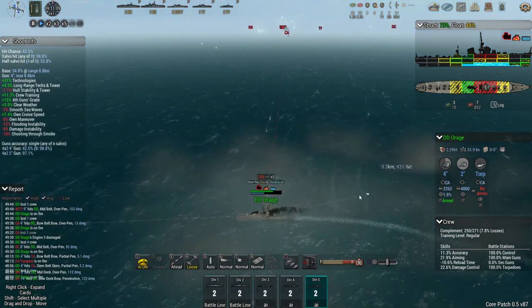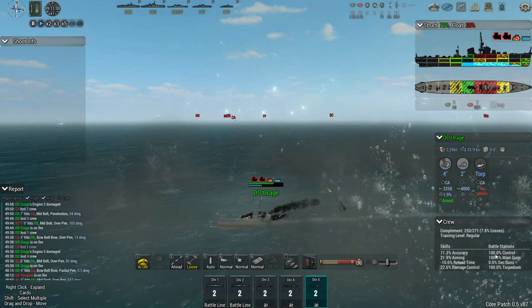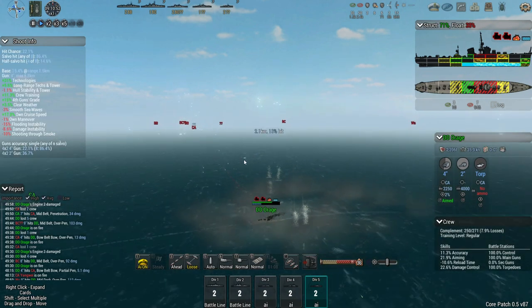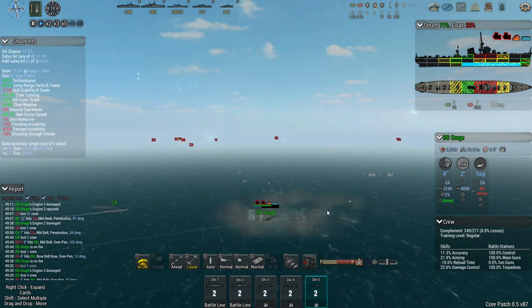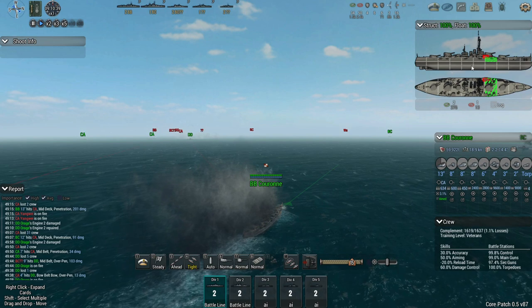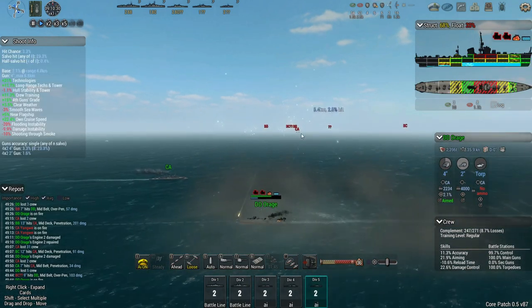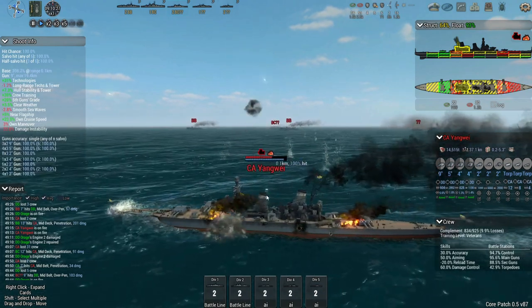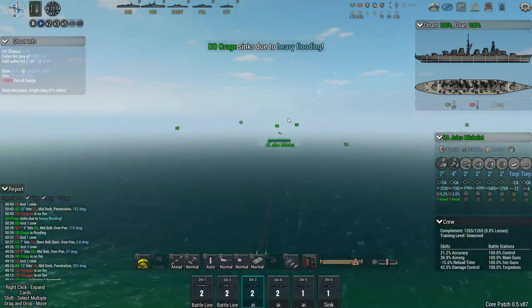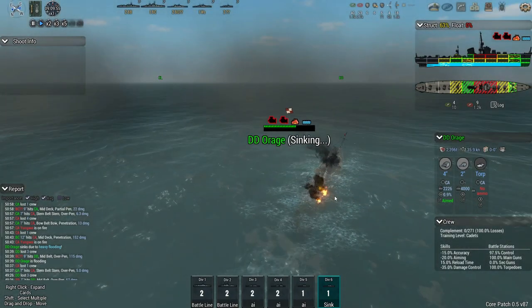There's some major damage happening to this destroyer now. They're out of torpedo ammo, with almost 8% crew losses, but no impact on battle stations yet — this ship might sink before they see any impact because of all the flooding. It seems like there are more compartments now; I don't remember destroyers having that many compartments. They've added additional compartments, so there are a lot more areas where damage can happen. And there goes our destroyer — that's the first sinking.